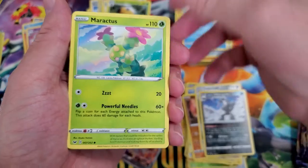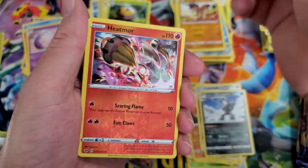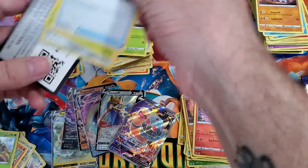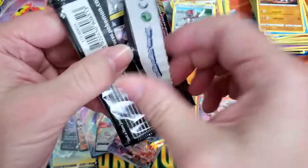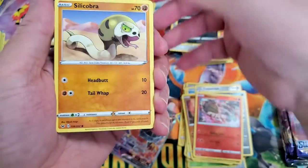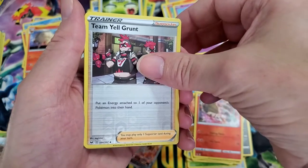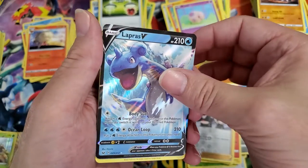Ponyta, Sobble. Maractus, Mudbray, Ponyta reverse, and reverse Heatmor with Ninetales. Damn — I was thinking I would get more hits by now. We're definitely down into the last quarter of the box. Croagunk, Silicobra, Minccino, Vulpix, Mana, reverse Team Yell Grunt.